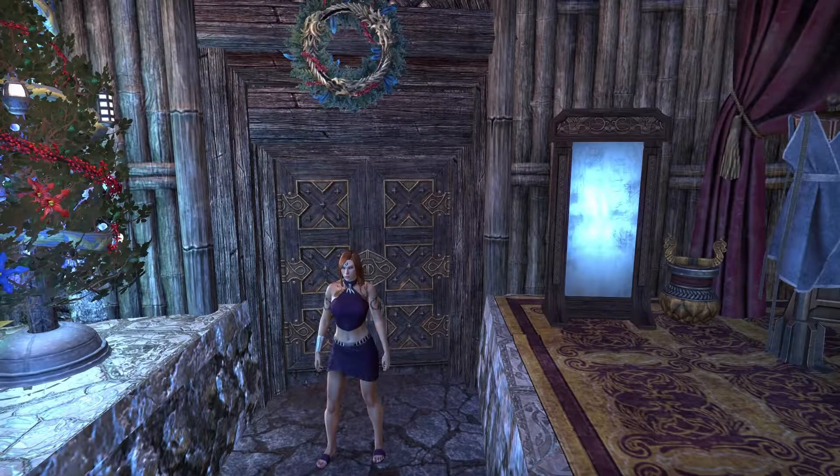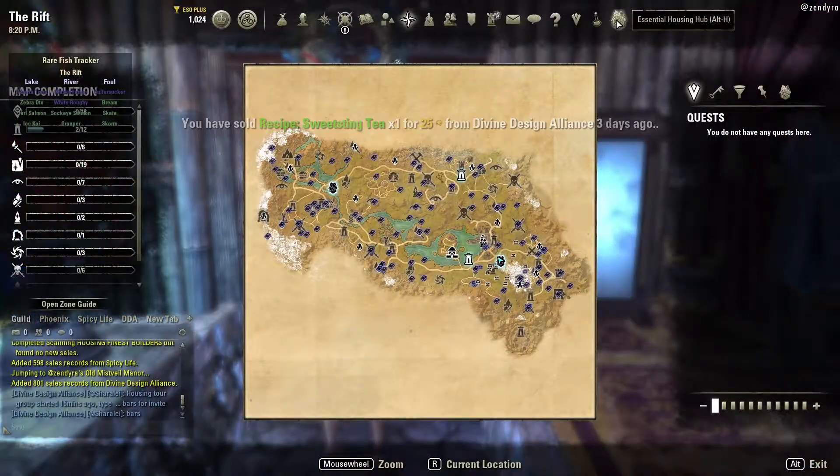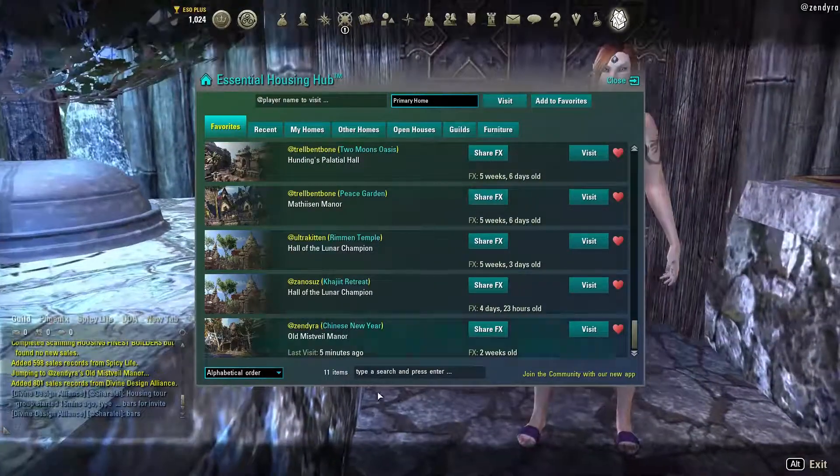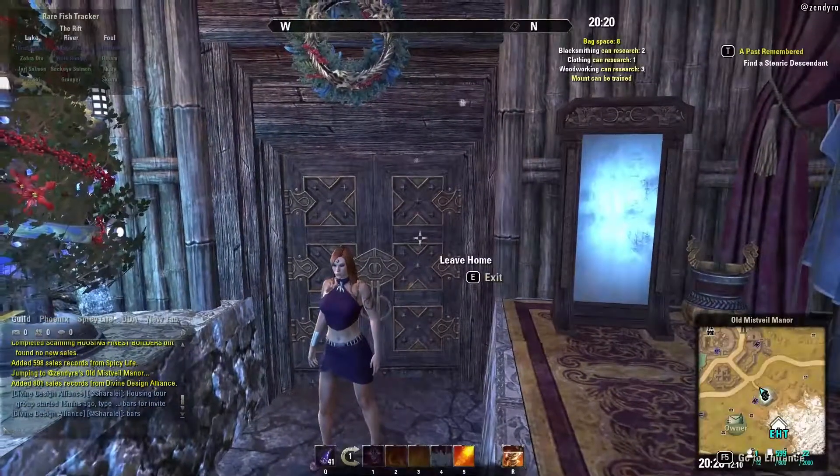Hey, it's Maggie. I am going to re-tour a home that I had visited earlier. I missed part of it, and don't want to do that, so we're going to take it again. I'm going to go back to Zindra's Old Misfail Manor. That's where I am now.